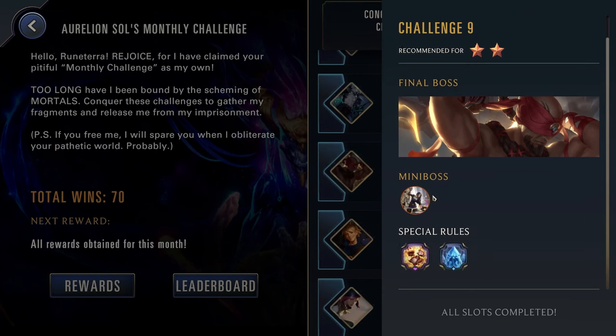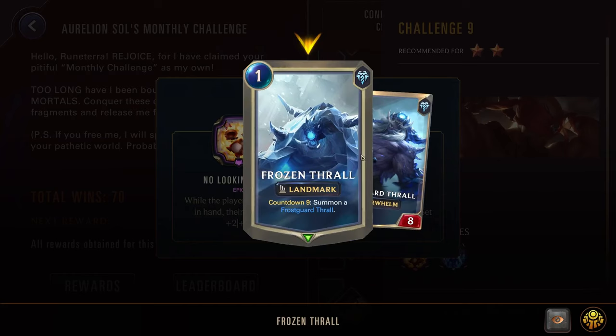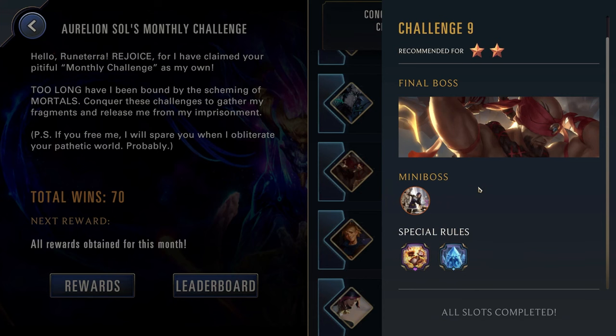Challenge nine, two stars — we have Lee Sin as well as Caitlyn. No Looking Back: not worth playing around. And Chilling Prophecy, again not really worth playing around. Game start: the foe summons Frozen Thorol, set its countdown to five. So just try to end before countdown five and mostly ignore both of these. This is a very broad one — just pick any really solid champion. I actually really like both Misfortune and Gnar for these lower challenges. While many people consider them kind of weaker champions, they can definitely dominate at these lower challenge ranges.